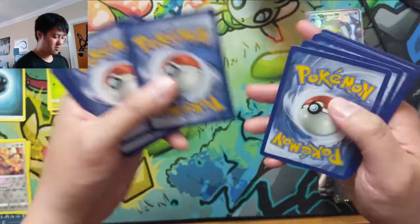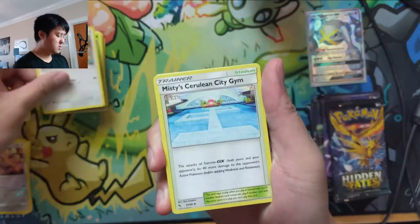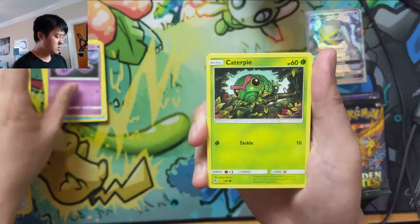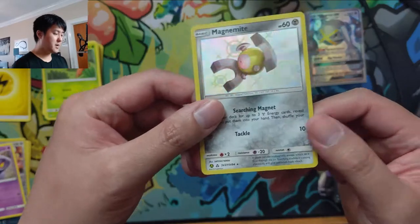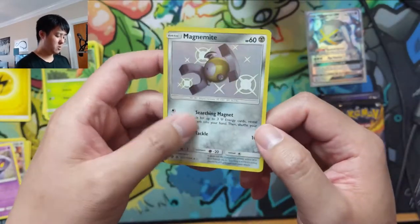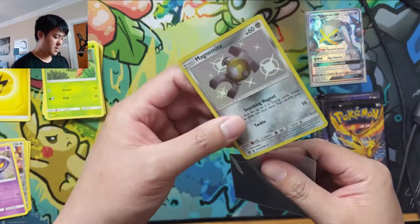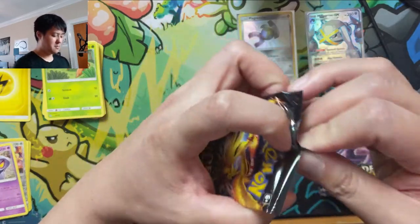Hopefully we can start turning that around. Hope everyone's having a good day — if you do want to support the channel, the easiest and cheapest way is simply to subscribe and hit that like button. It does help the channel reach new viewers and grow. Our first shiny and it's a Magnemite! It's been a while since I've picked up a shiny that wasn't the super textured version — this is kind of like the normal one, not super glossy, not super textured either. Magnemite is eh, we'll take it.